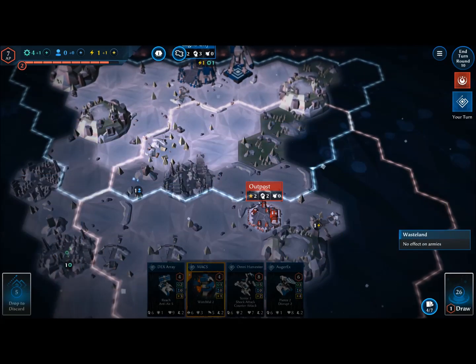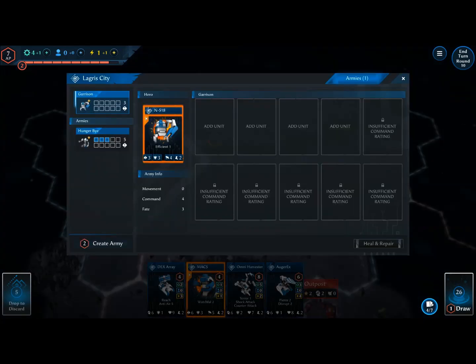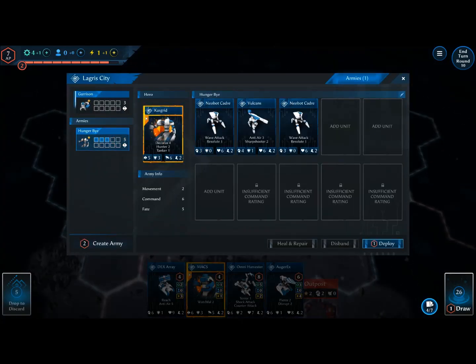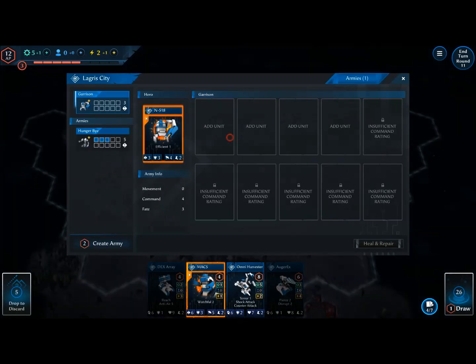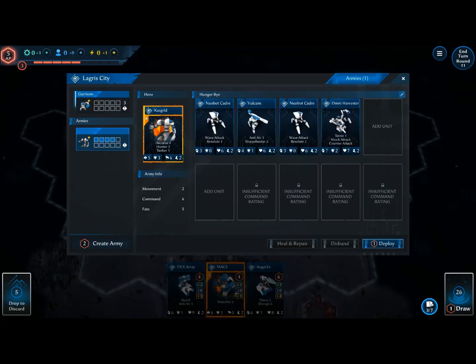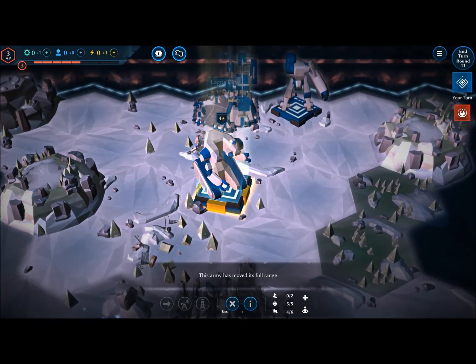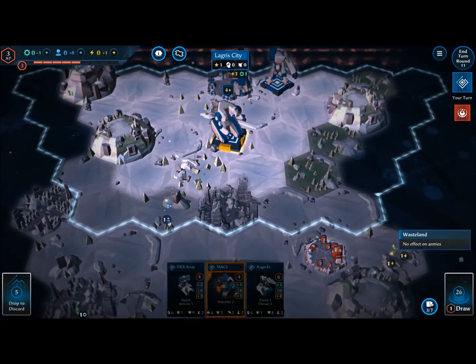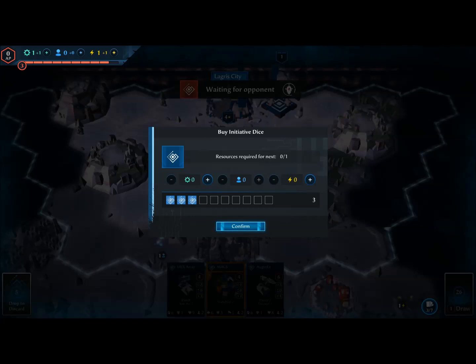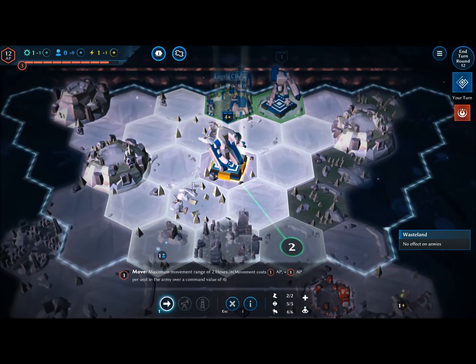I want to deploy these guys but I wouldn't mind waiting for another unit first. I'm in that revenge mood — I just want to destroy the enemy. This Omni Harvester — I've been wanting to get this guy in forever. I think we're ready to deploy once we get him. You could also always go to or build an outpost and worry about units from there. We're continuing towards this area.